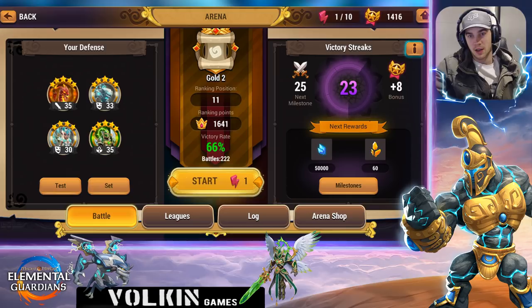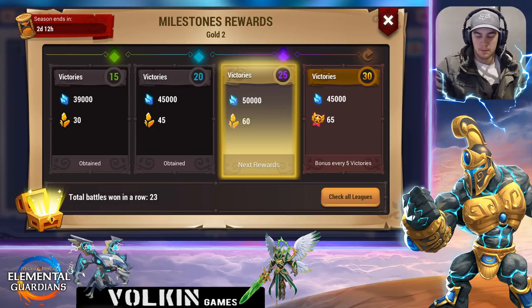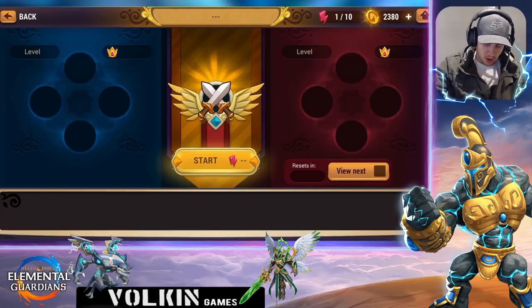I'm on an early access to the new update, so that's why you can see victory streaks in the arena log on the right-hand side. I've made a video with Childish where we go through all the changes in this update — I'll leave a link in the description, it's on his channel. Basically, victory streaks mean the more wins you get on offense in a row, the better rewards you get, and they scale with your league.